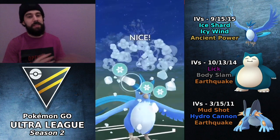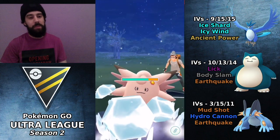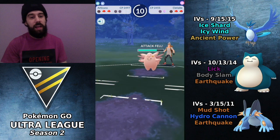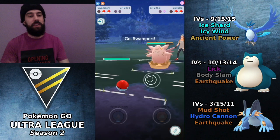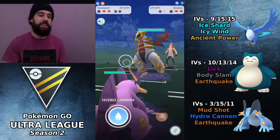Whatever comes in, I'm going to throw an Icy Wind. It happens to be a Clefable — that's pretty good for us because we're going to reduce that Charm damage, which is critical. We bring in Swampert, and Swampert has a very good matchup against Clefable, even down a shield, because it's so quick.